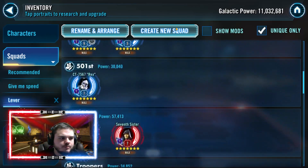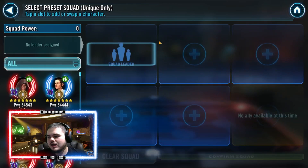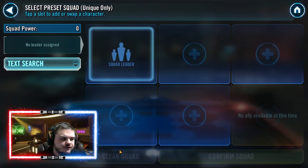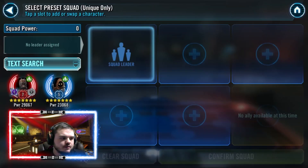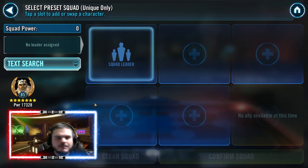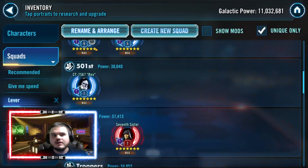There are some other notable mentions I didn't cover because this video would be hours long. For Ewoks, Paploo is a fantastic character to have fast — he gains 25% increased speed when he's not taunting, so at decent speed levels he can get as high as 400 speed. There are loads more characters — just go through their kits and look for characters that increase speed, increase turn meter, remove turn meter, or provide turns to the team.